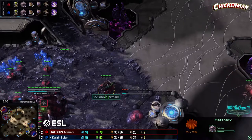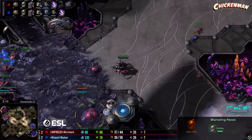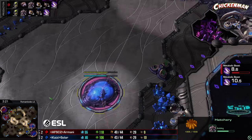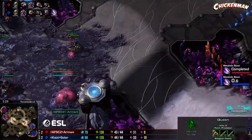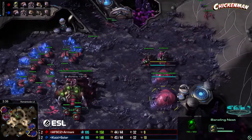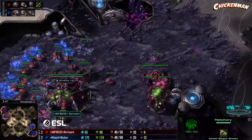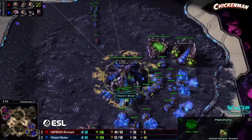We've already got bane nests for both sides — neither player is trying to skip the bane nest. Occasionally we'll see a player skip it, make a big round of lings to force a response, and by the time they've dealt with it they've got roaches out. It's dangerous because if your opponent attacks with ling-bane while you attack with ling, banes are pretty good against lings. Ling hopped in for Solar — doesn't get much of a scout. Missile attack starting up for Armani.